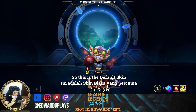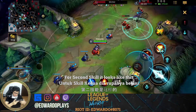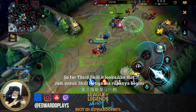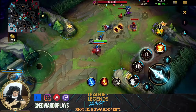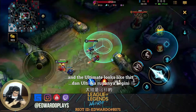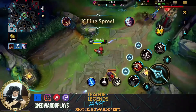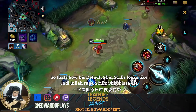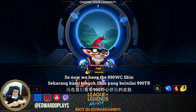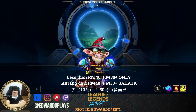So this is the default skin — first skill looks like this, second skill looks like this, third skill is a landmine like this, and the ultimate looks like this. That's the default skill set.